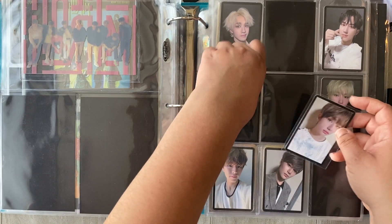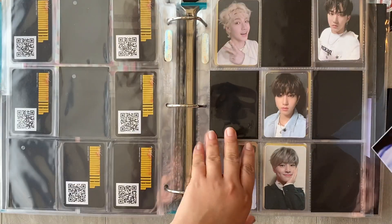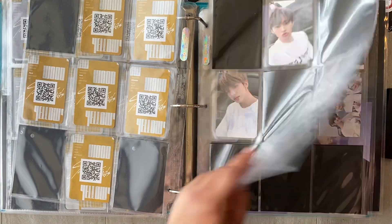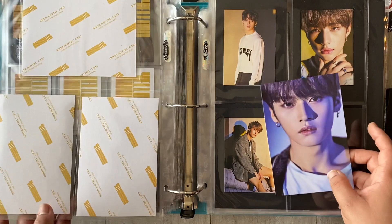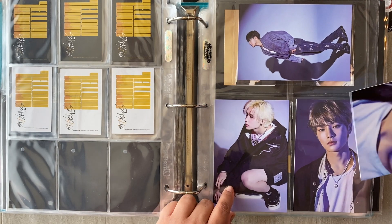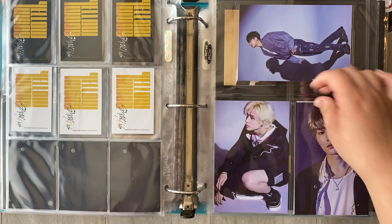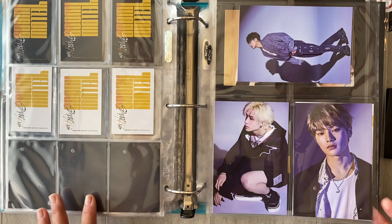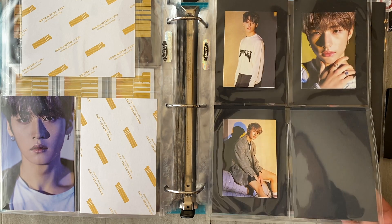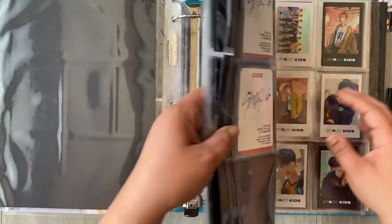Then I do have Hyunjin to add here. I really need to work on this one. I don't know if I want to add a whole other page for just one — maybe I'll wait until I get more. They're just going to be out of order for now. I like my photocards to be in order, but I'm not super tied to them always being in specifically that order. Anyway, he's here — and I actually think that's the last thing for this binder.